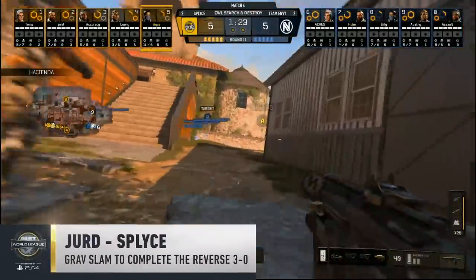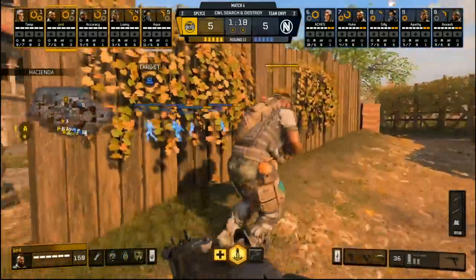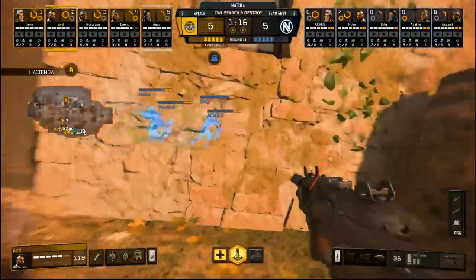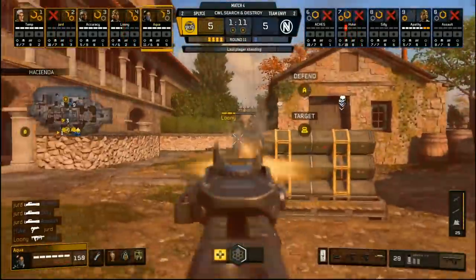And the number one play — well you guessed it, it's Jerd again — as he completes the reverse 3-0 and gets a fast three kills with another Graf Slam in game five, round 11. Graf Slam goes! There's three! Jerd gets three!